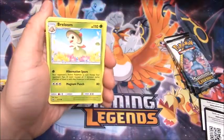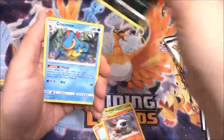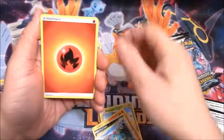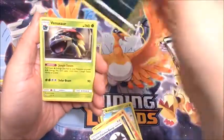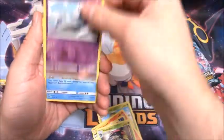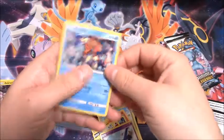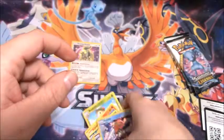We have Breloom, Litten, Larvesta, Purrloin, Croconaw, Fire-type Energy, Double Colorless Energy, Spirit Tomb, Venusaur, Reverse Holo of Latios, and a Keldeo holo. There's the holo pattern — really nice holo pattern on these.